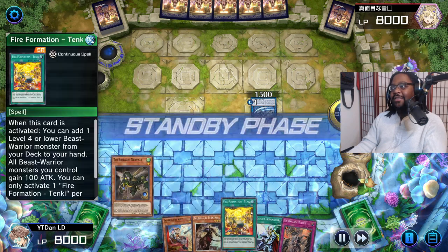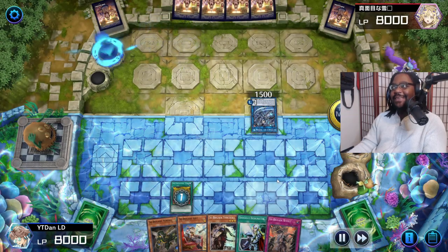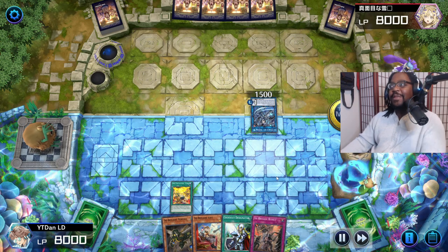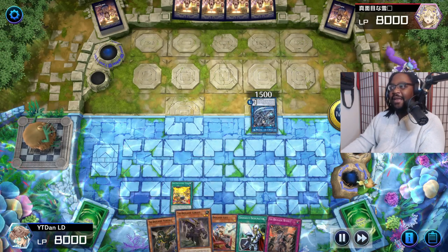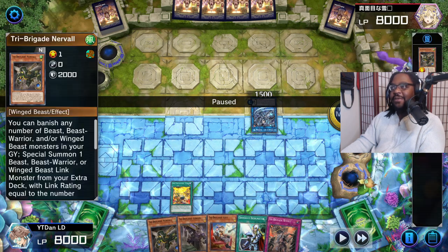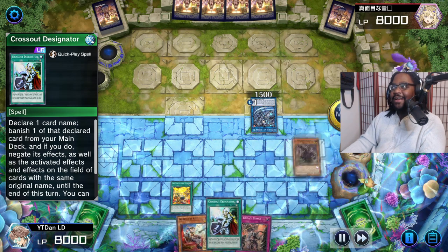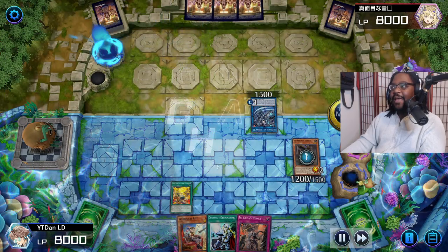My goal is to bait the Ash and then negate the Maxx C - because it's always Ash and Maxx C, that's the most common. People run up to three Ash and Maxx C, then one or two Nibiru. We baited out the Ash successfully, now we're going down our combo line. We've gotten to our three monsters and one of them was Fractal, so we have the full combo here for the OTK, and we have the one Crossout Designator to stop any interruptions.